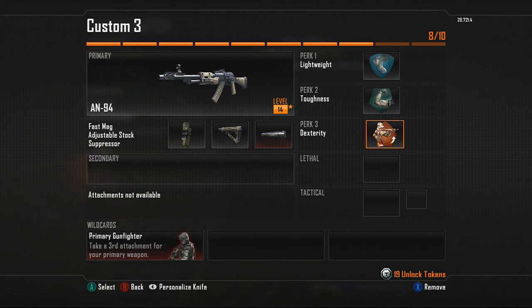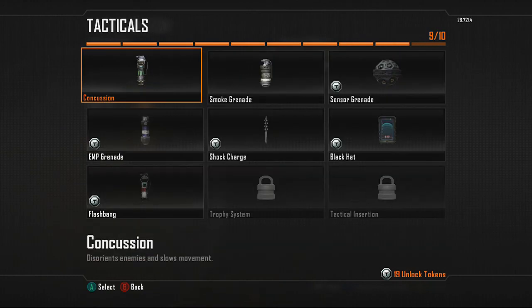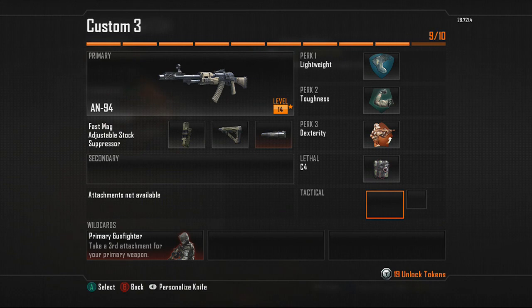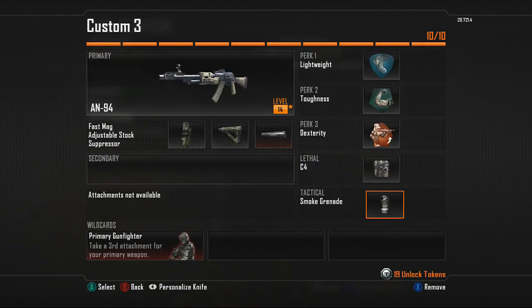For your lethal, it's going to be C4, so you can throw an explosion around the corner in case you don't want to run around it. If you get trapped somewhere, you can throw the C4 — it definitely gets you a lot of kills. And then a smoke grenade for capturing objectives. You can also run away from gunfights by throwing it down and retreating behind the smoke.